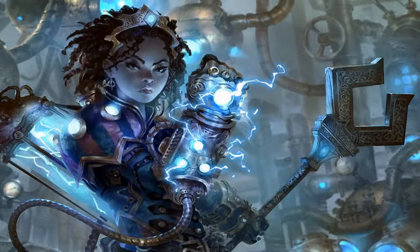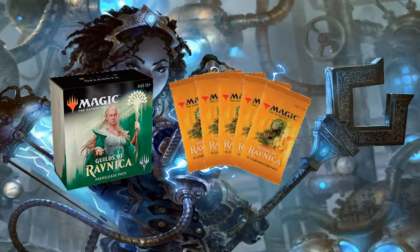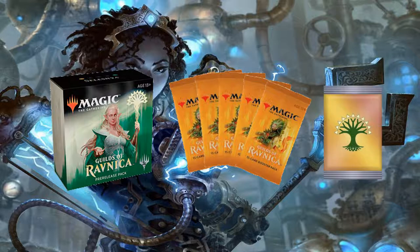After you've chosen your guild or your colors, you're going to sit down and when the event starts, the people hosting the event are going to hand you a pre-release kit, which is going to have 5 packs of Guilds of Ravnica in it. It's also going to have a seeded pack that's going to contain 15 cards from the guild or color combination you picked, with one of those cards being a foil rare or foil mythic — that's going to be your pre-release promo card.